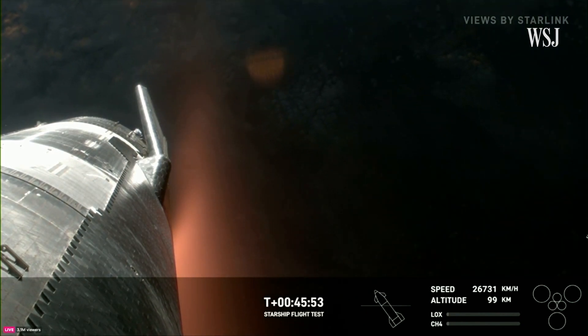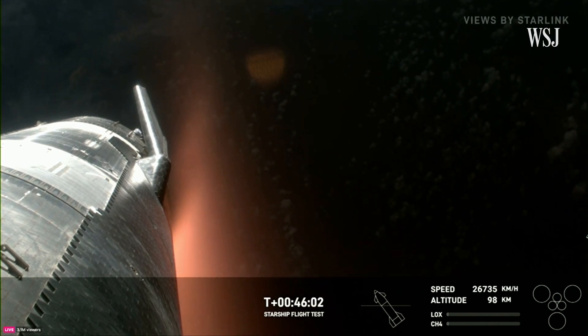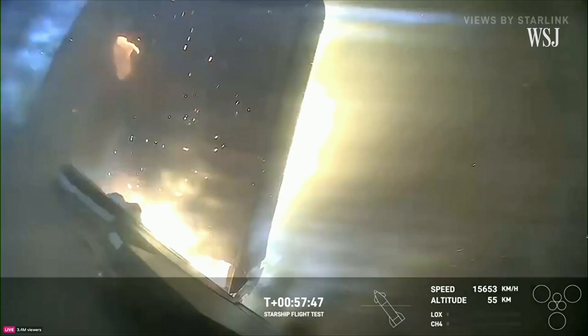During atmospheric reentry, the vehicle is going to see temperatures as high as 2,600 degrees Fahrenheit, or over 1,400 degrees Celsius. Those tiles are there to help protect the vehicle from this extreme heat. This camera view is looking right at one of the forward flaps, and we're strategically putting cameras around the vehicle to look at the different areas.